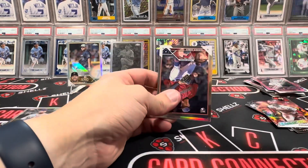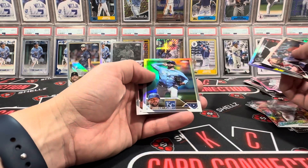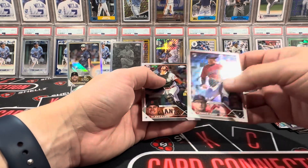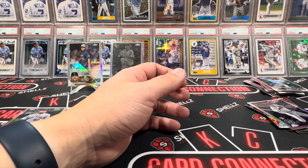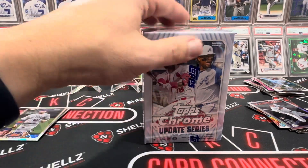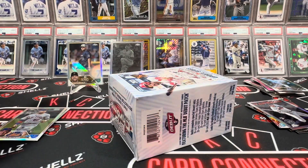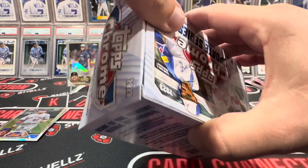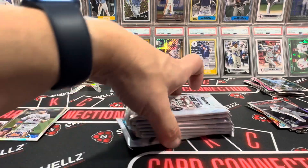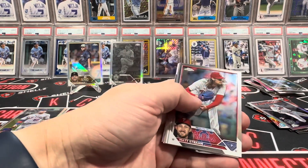Jesse Winker again - getting Winkered. The class isn't the best for sure, but you've got all the inserts of rookies. Jordan Lyle's refractor and the debuts of all the big rookies from 2023 - there's a handful of decent rookies you could get autographs of or some sweet parallels. You never know - guys can have a decent rookie season and take off in their second year.